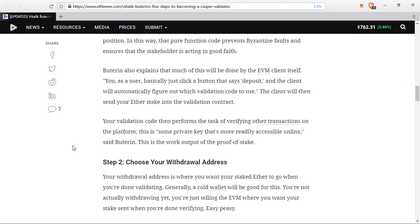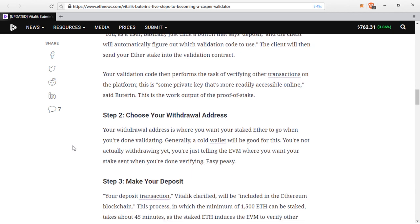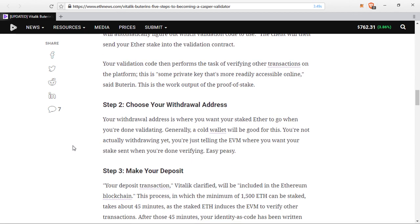Number two: choose your withdrawal address. Your withdrawal address is where you want your staked ether to go when you're done validating. Generally a cold wallet will be a good place for this. You're not actually withdrawing yet — you're just telling the EVM where you want your stake sent when you're done verifying.